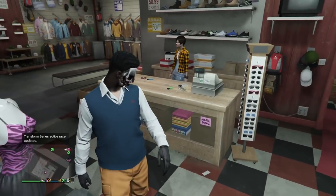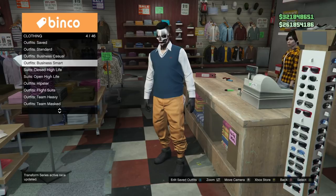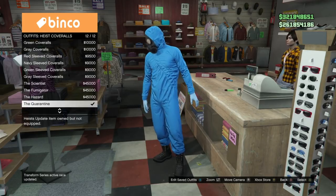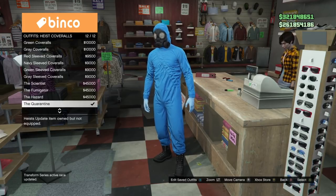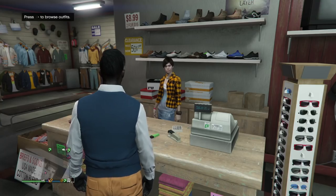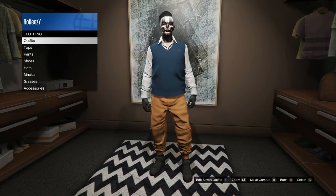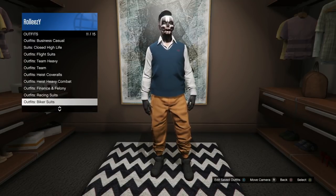Once you've saved this as an outfit, make your way over to your apartment. Before you go, you need one more thing — go to heist coveralls and buy one of these with the gas mask. There are four options; I have the quarantine but any one with the gas mask will work. Once you've purchased one, head over to your apartment. I'm at Del Perro — go down to the clothing closet and equip that heist coverall with the gas mask.